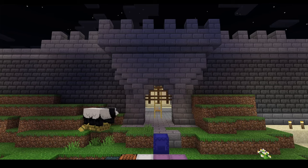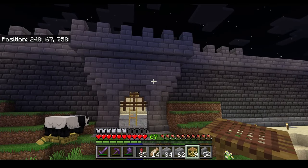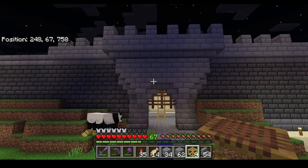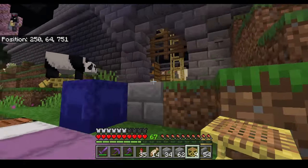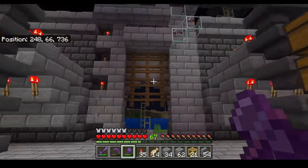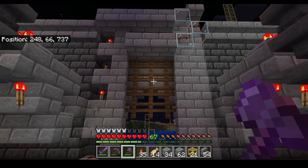I decided to house the front like this. I think this design could be a little bit better — I might add some lava into the center areas here and here, and I'll figure out a lighting situation. The gate still opens and closes so that's perfect. I still haven't figured out how I'm going to house the back here; I might not even do it — that's also a possibility.